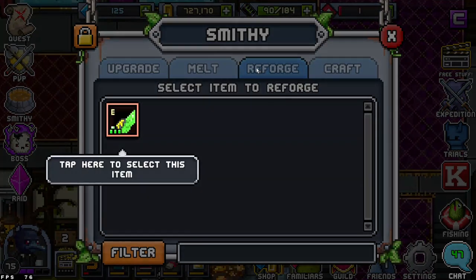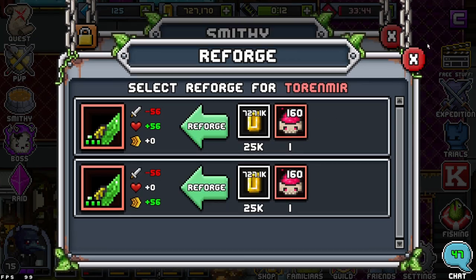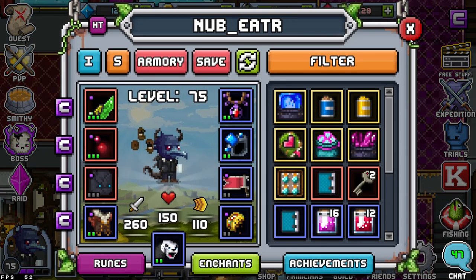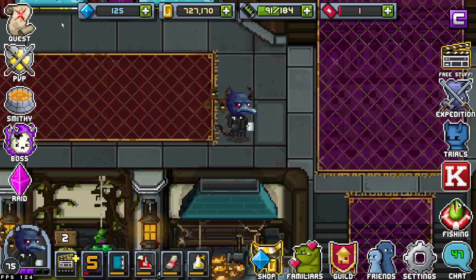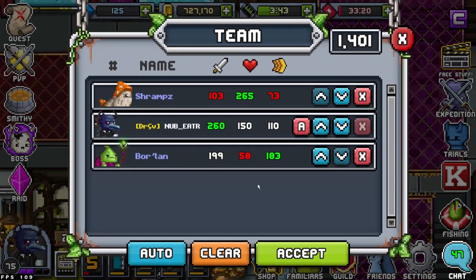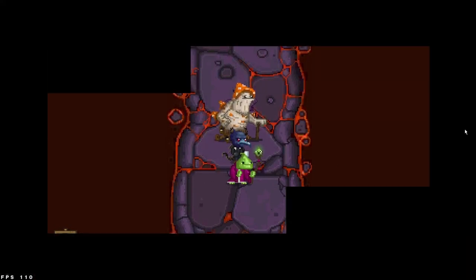I can reforge the item but I don't want to do this for health right now. That's how you reforge epics and legendaries — some epics, some legendaries, sets, mythics, and ancients can be changed from health to damage or damage to speed. Let's go ahead and try Zork's Cavern, defeat Mega Zorg. Keeping the team layout safest for the golem lineup — Golem is still here, so I'm glad we did that.